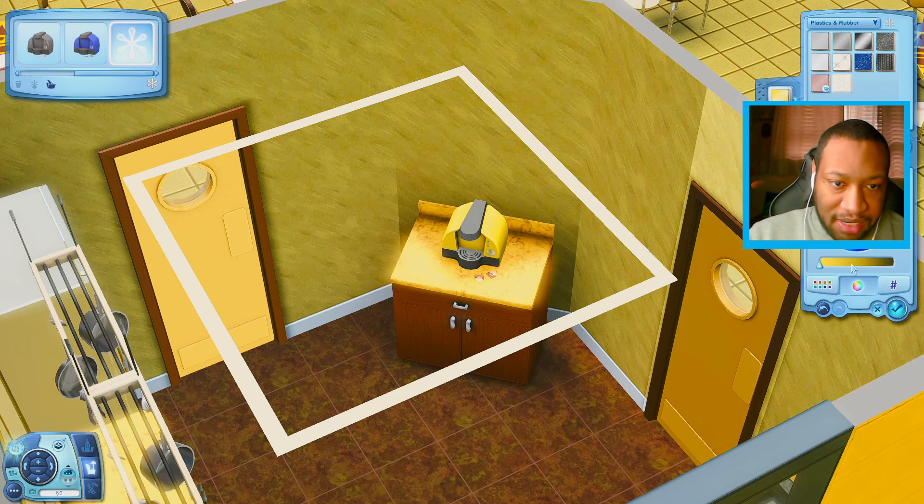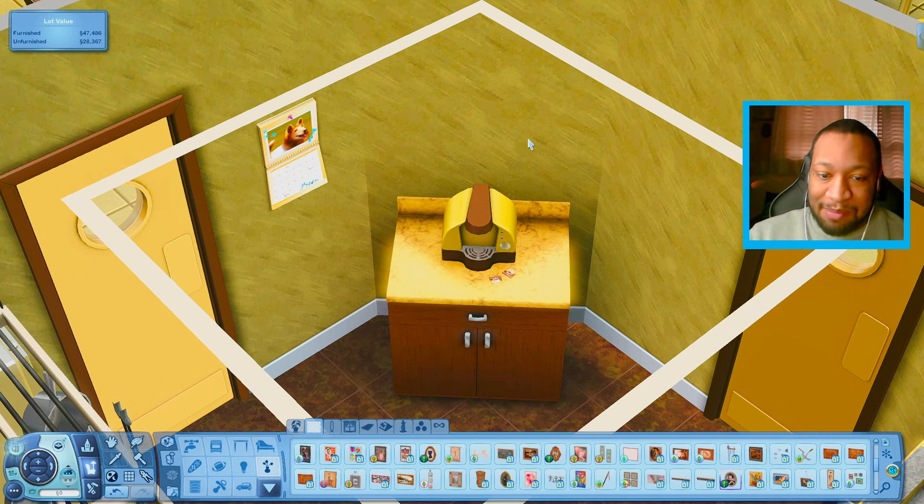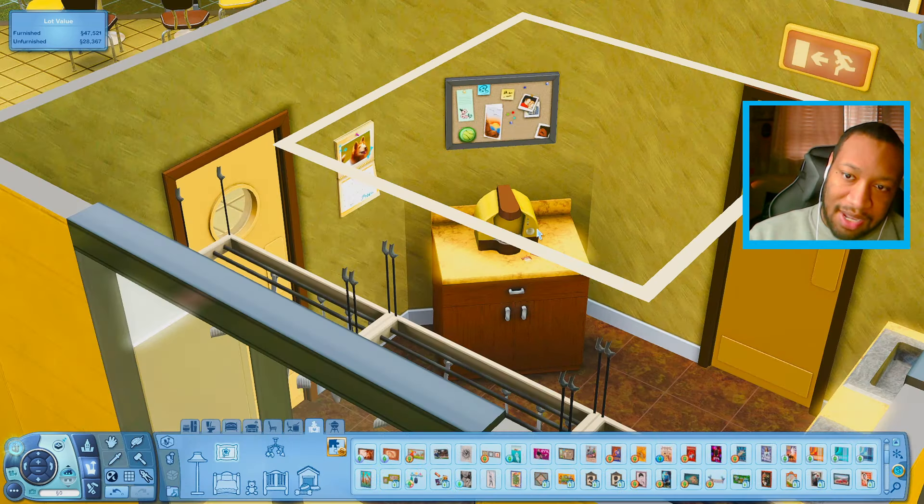I'm going to also put a coffee machine in here just in case your Sims would like to drink something. We could also get a calendar in here, and we could also get a bulletin board to go right here just so the Sims can keep up with what shift people have to work. But I think that's everything I want to do for the inside of the building.